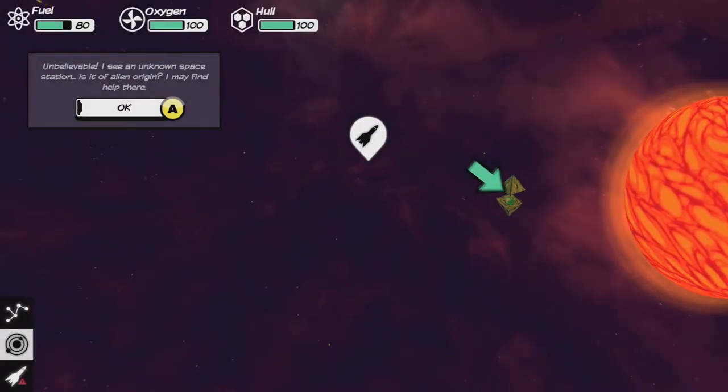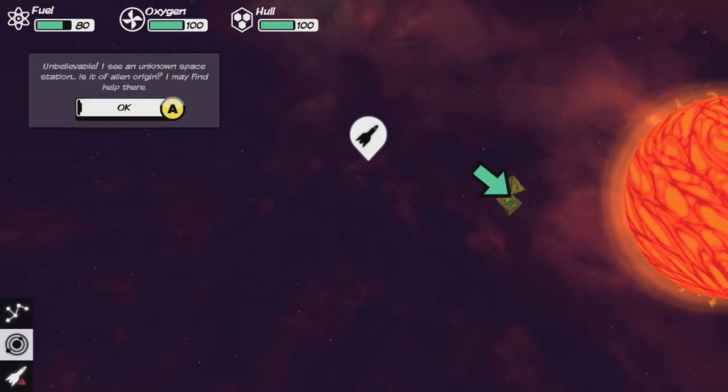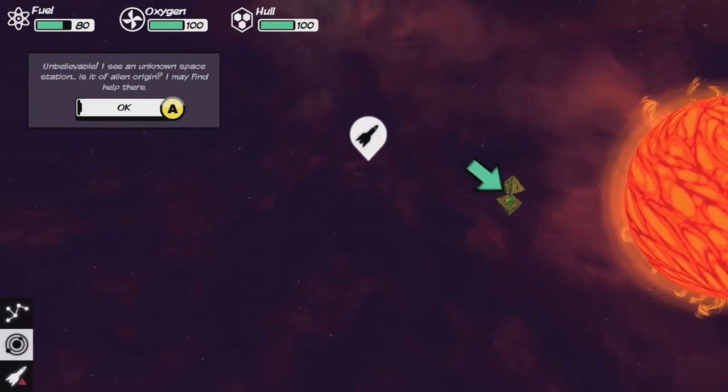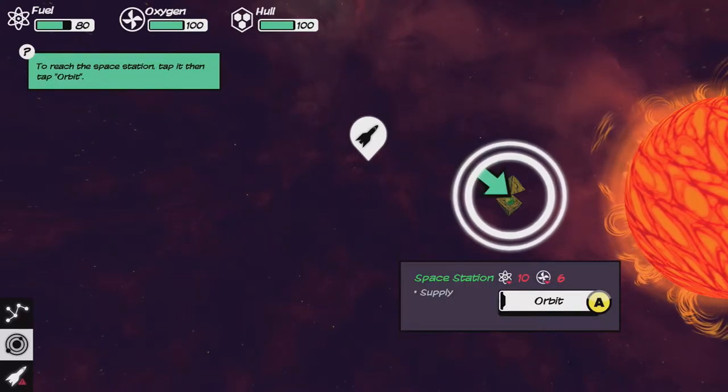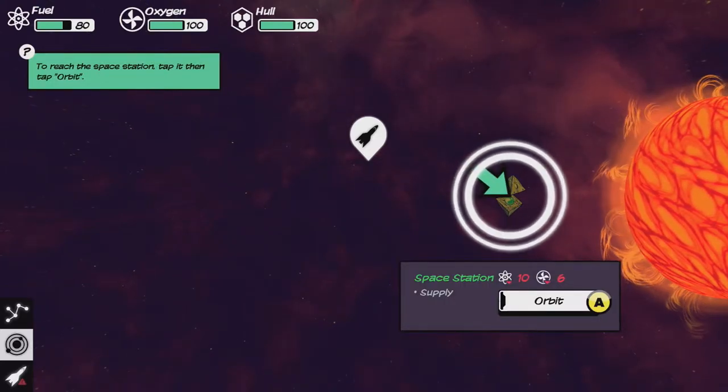Real simple controls. I see an unknown space station — is it of alien origin? I may find help there. To reach the space station, tap on it and then tap orbit. Or you could just, you know...